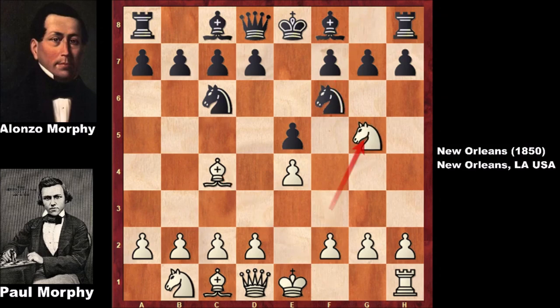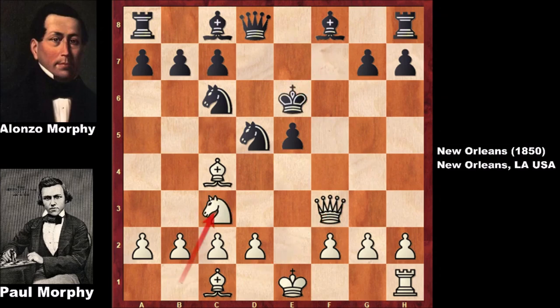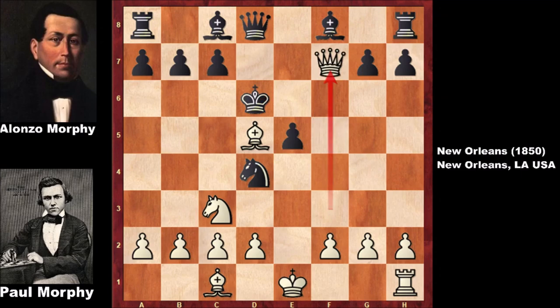Morphy starts with e4, e5, bishop to c4, knight to f6, knight to g5 going for the throat, d5 defending, e takes on d5, knight takes on d5. Just like in the first game, Morphy goes for the knight sacrifice, attacking on f7 — forking the queen and the rook. Black captures the knight just like in the first game. Morphy checks the king, king moves, and the knight develops. The pressure is on d5. In the first game we saw knight to e7 defending, but we know why that doesn't work.